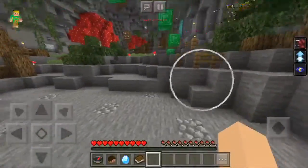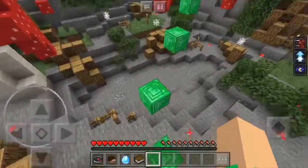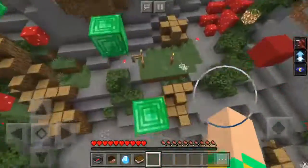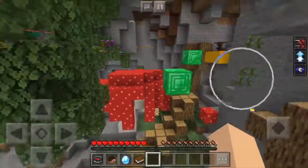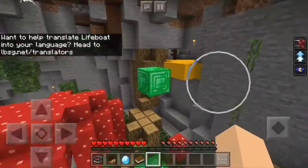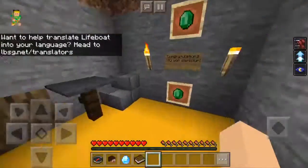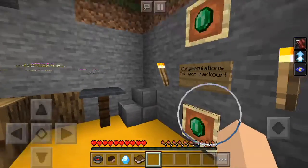It was quite easy to get in here. Up at the top of this parkour, I already read it — it says, 'Congrats, you won parkour.' No prize, no nothing. It's just confusing to me. Here, we'll go look at it right now. I'll show you. See, look — congrats, you've won the parkour. Nothing.